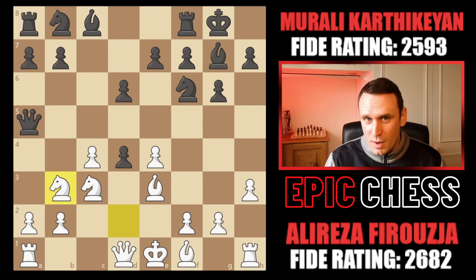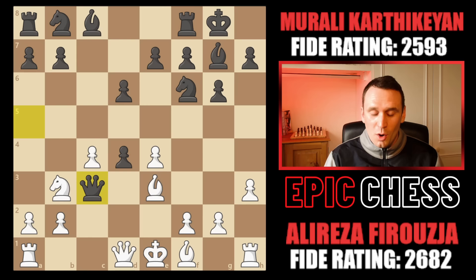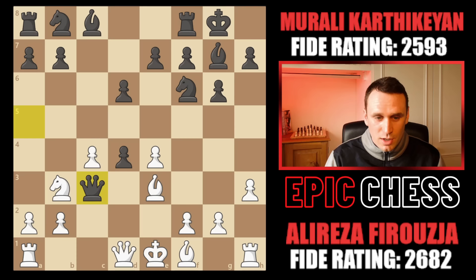But this is where Murali unleashes an exceptional move. He takes on c3 with the queen — what a thunderbolt! And this came to him over the board apparently; this isn't preparation, which you can imagine after this unusual knight d2, b3 manoeuvre from Alireza.